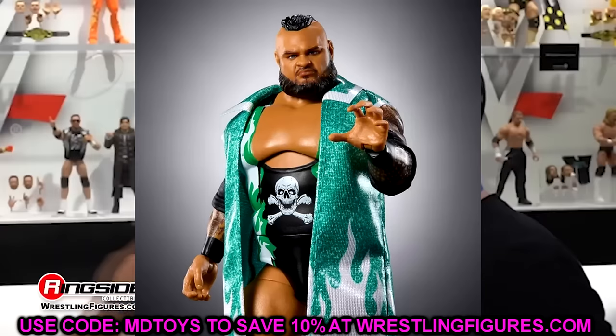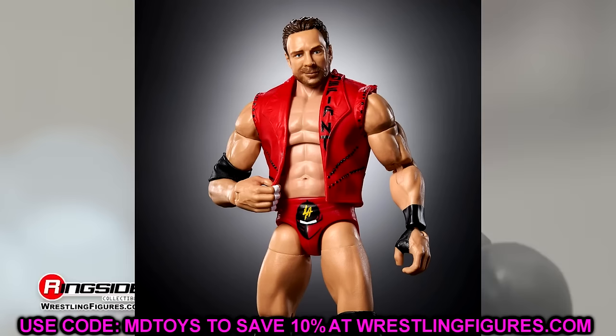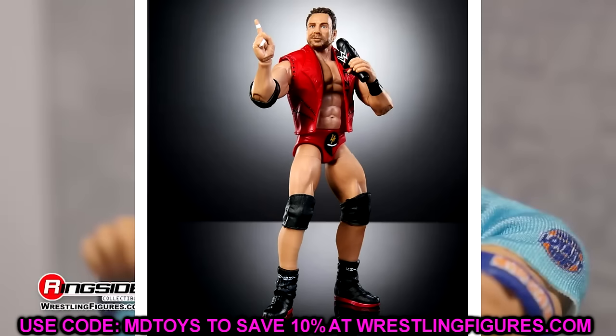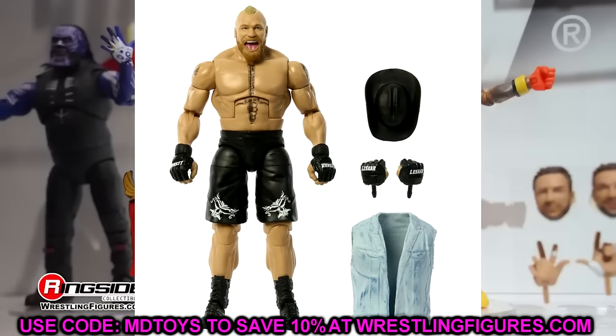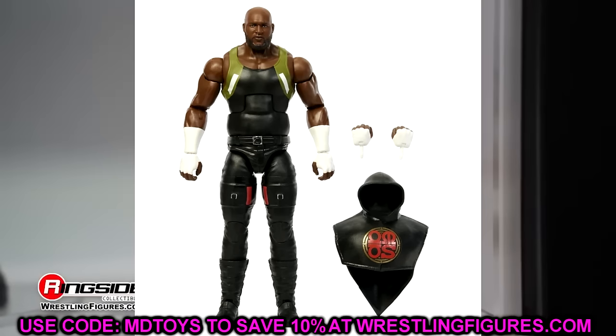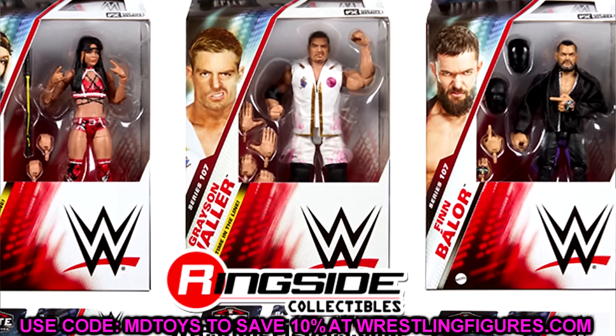The Bronson Reed figure felt like a repaint of his other figure and didn't add a whole lot of life. LA Knight had a terrible head sculpt that really hurt the figure, and I wasn't a fan of the formula. Brock Lesnar is the honeycomb mouth version — same exact Elite Brock we've gotten the last three or four times with nothing changed but the mouth. Omos wasn't necessarily needed since his first figure was plenty good.